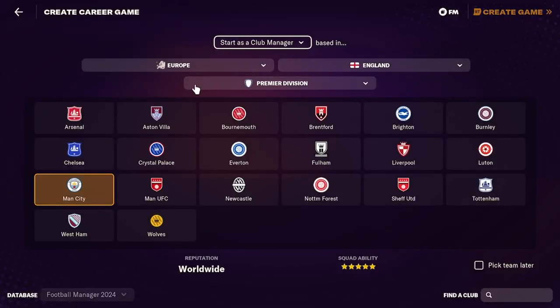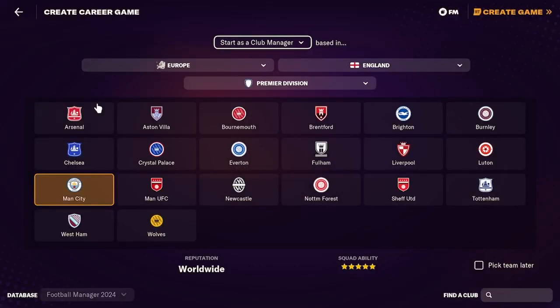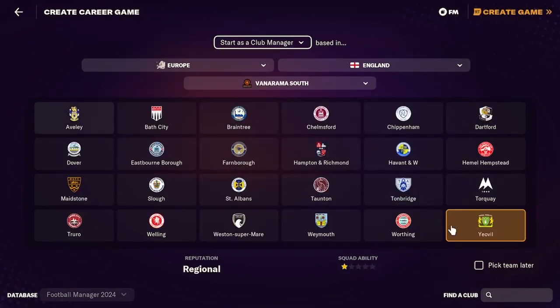We are going to be playing as an English team but I don't know what team, so I am going to ask Siri 1-164 and hopefully he will pick a half decent team. The rules are: if I get number 2, it will be Aston Villa. I am just going to walk it down from 1 all the way down to Yeovil who is 164.